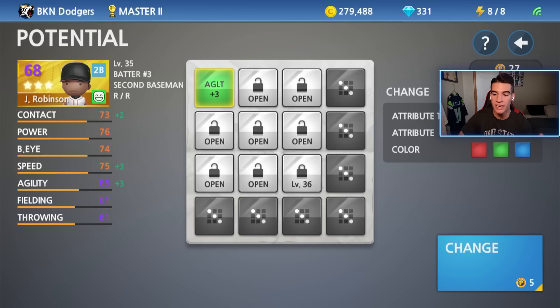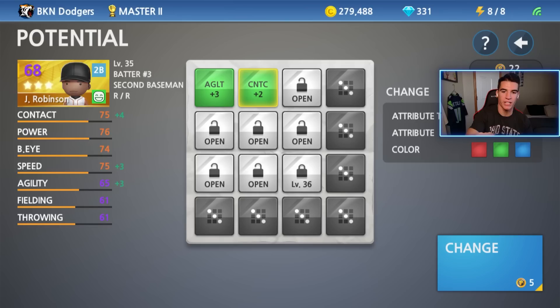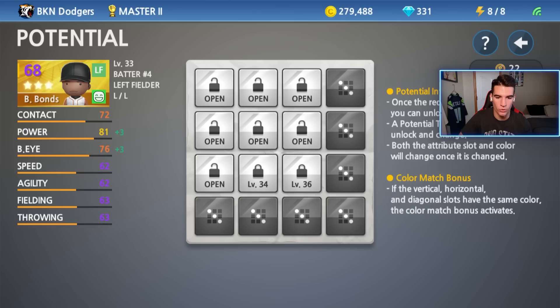We got agility plus three and it's green. If you want to change that, you can - it costs five more potential tokens. Now I'm going to go to the one on the right. We got contact plus two. So we have two greens. If we get another green on that third spot to the right, I believe we get the color bonus as well. I'm only going to open up two on each of the gold players, so I'm done with Robinson.